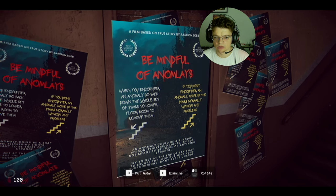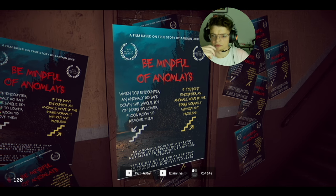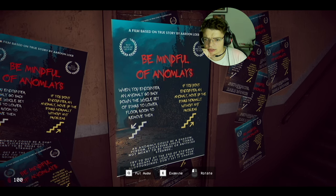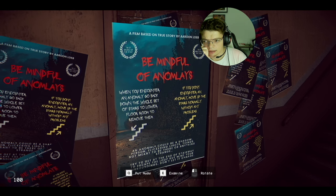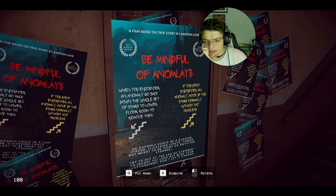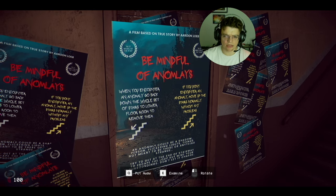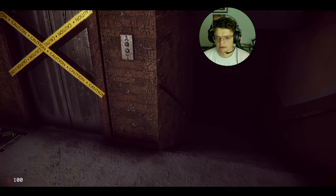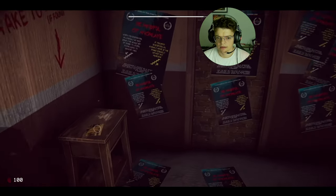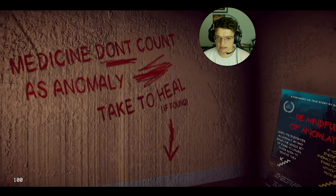When you encounter an anomaly, go back down the whole set of stairs to the lower floor to remove it. If you don't encounter an anomaly, move up the stairs normally. When I go downstairs, do I need to keep going? I guess I'll just go downstairs real quick and come back up. Oh, we can run — nice. Medicine doesn't count as an anomaly; take it to heal.